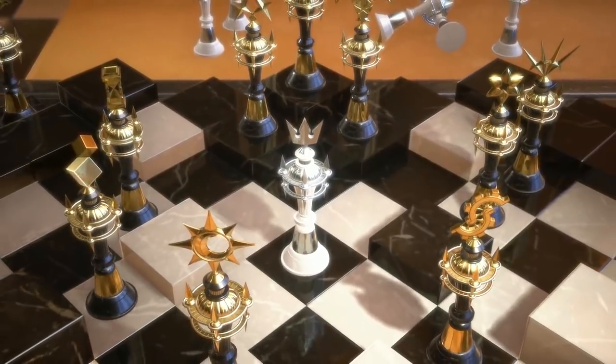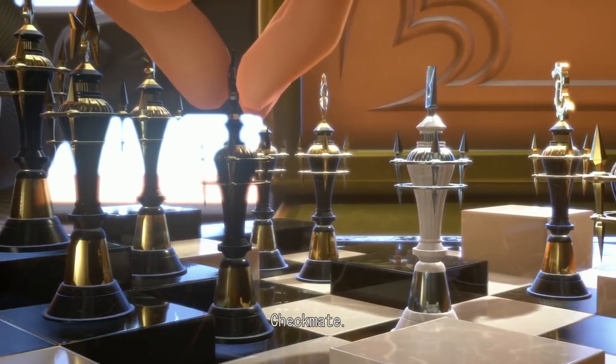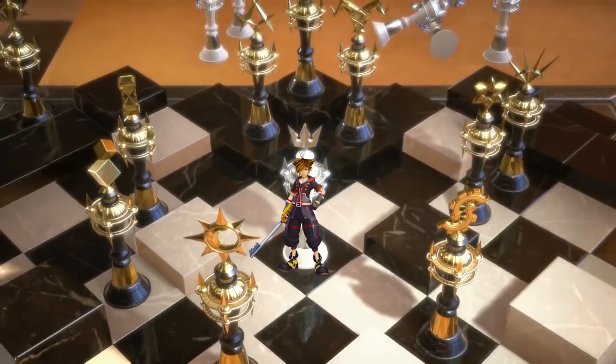We begin with the chessboard scene again, our first time seeing it in a long time. This time they're showing us the end of the chess game. Right away, you'll notice that Eraqus is getting destroyed — a lot of Xehanort's pieces are surrounding his final one, and Xehanort calls checkmate. Since this chess game is highly likely to be symbolic and parallel to the actual final battle in Kingdom Hearts 3, every piece here means something. The one white piece is clearly Sora, signaling the end of the final battle and that he will be the last one left standing.